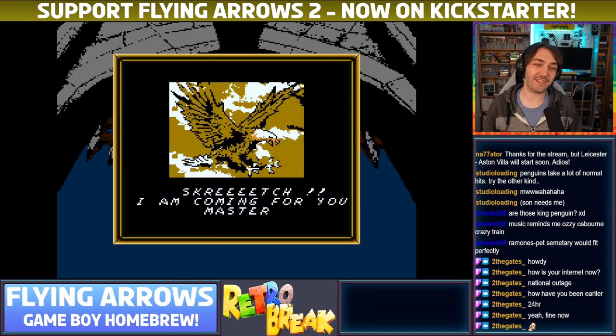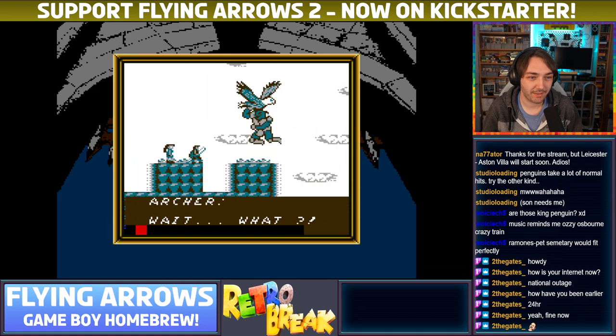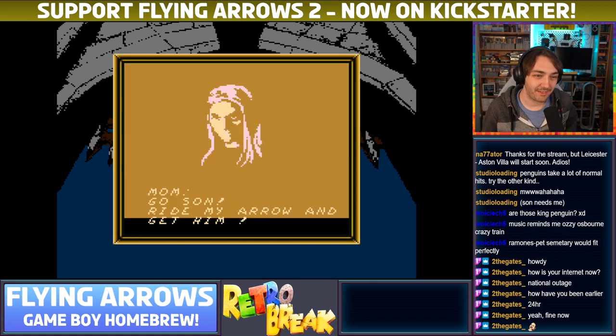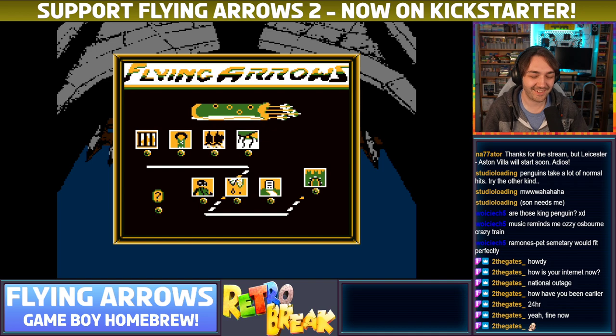A lot of this text doesn't make any sense. Screech — I'm coming for you, master! He just carried the final boss away for me. And then I just flew off. Go, son! Ride my arrow and get him! What a weird game.